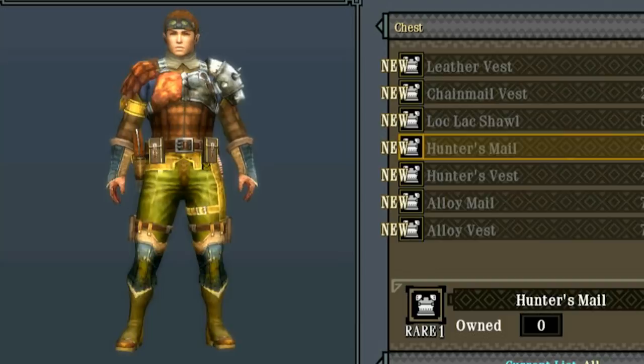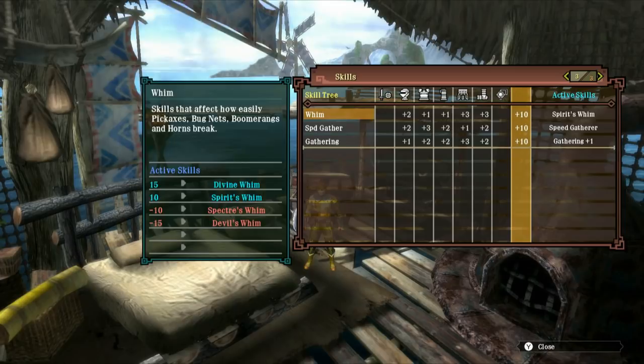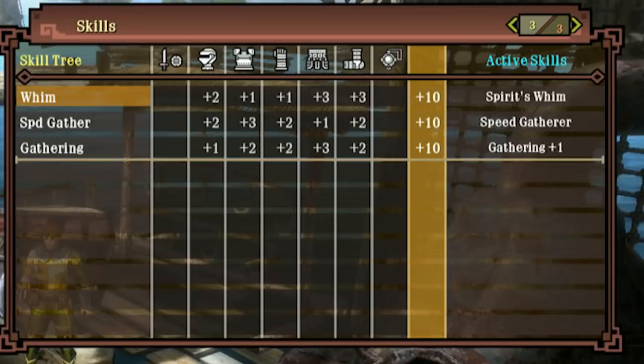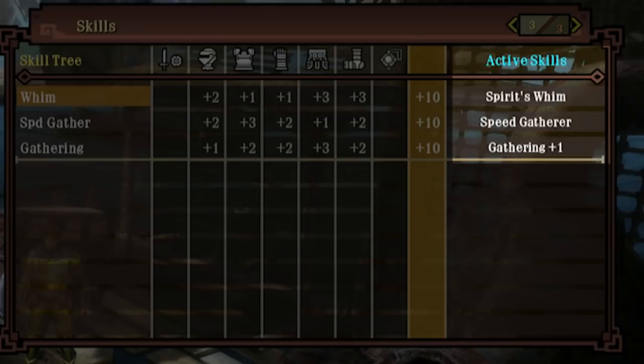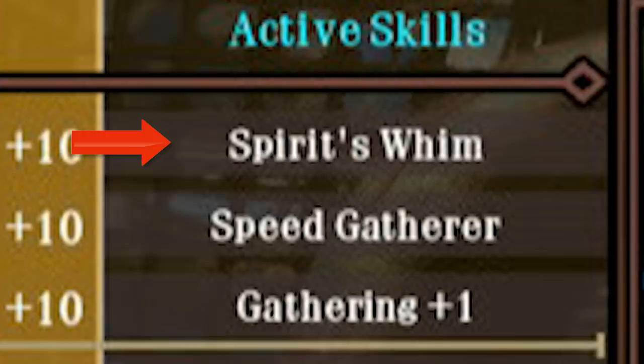It just so happens that this measly leather armor that you are wearing is one of the most useful suits of armor in the game. Look here — by giving you skill points above certain thresholds, you have three skills thanks to this armor. And these skills are very useful, especially since we're just starting out. Thanks to wearing the leather armor, these skills make you gather faster, gather more, and cause your tools to break less often. You'll want to keep this set of leather forever — you'll always need to do more gathering.